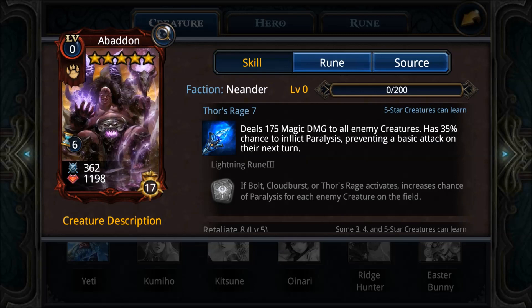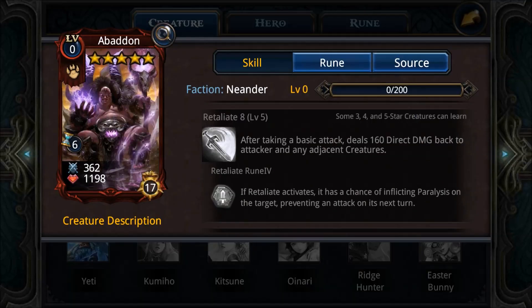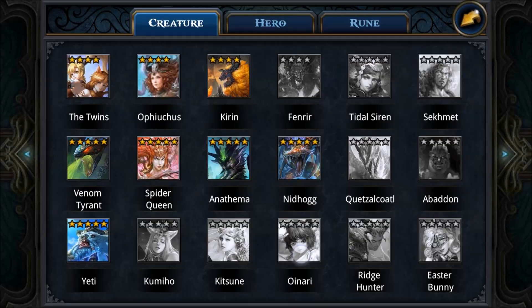Next, the Abaddon is also a solid mid-tier creature with Tors Rage 7, Retaliate 8, and Immunity 9. She's like a different version of the Spider Queen. The only downsides are that Tors Rage 7 is sometimes vulnerable to Spiky Bits, and the six-turn cost holds her back. If she were four-turn cost she'd definitely be top tier, but at six turns she's not close.